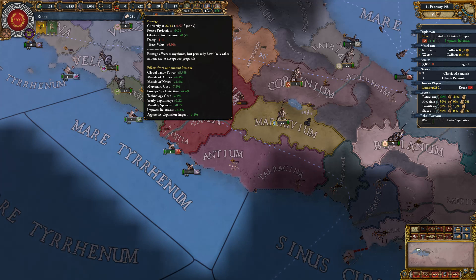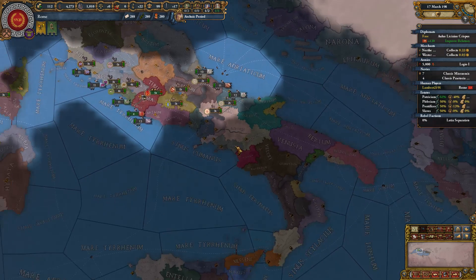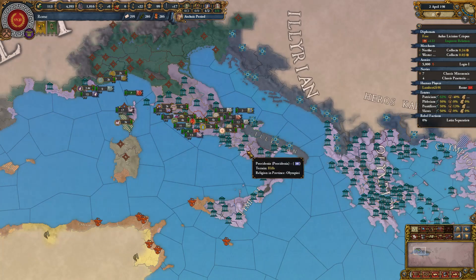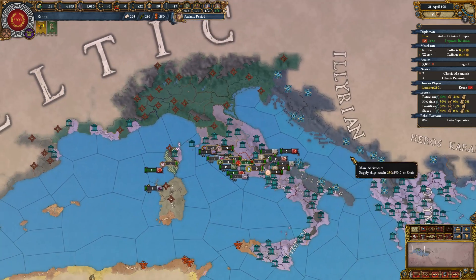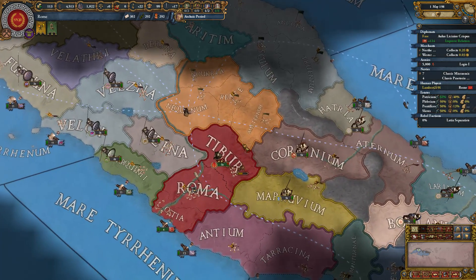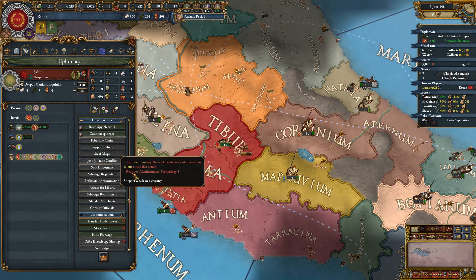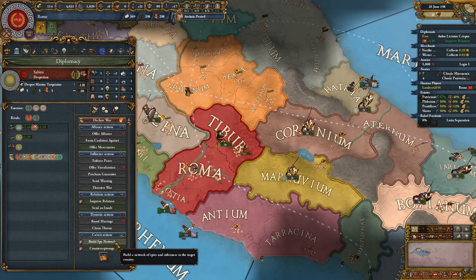We can syncretize religion — I might do that with Olympioi since there's a lot of it in the area. An event: gift for our neighbors — we shouldn't fight our neighbors if we can make them friends. The council suggests sending a tamed animal as a gift; if we don't improve relations, others might think us arrogant. We lose less than a ducat — that's totally fine. I'm thinking Sabini can start getting fabricated on.